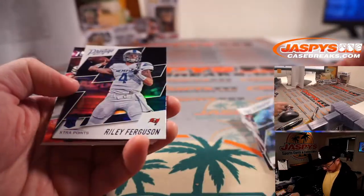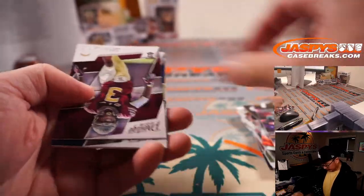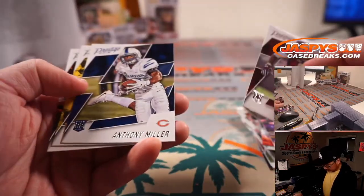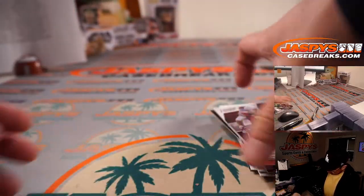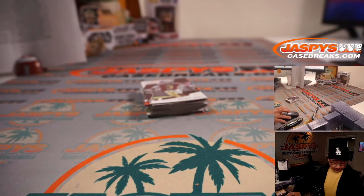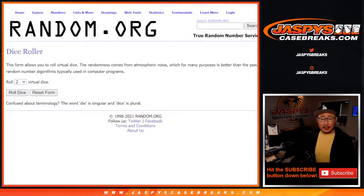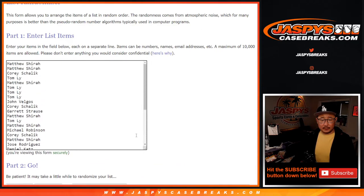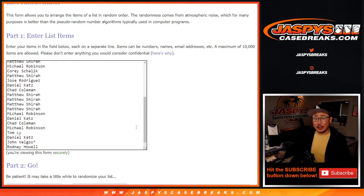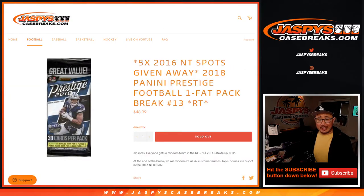This is Ezekiel Elliott, Riley Ferguson, James Anthony Miller. Nothing too crazy rookies-wise here, but that's not the point. The whole point of this is: can I get into that 2016 NT break? So I appreciate everybody here giving this a shot. I know it's only going to be five out of the 32 that are going to get in, but nevertheless I appreciate everybody taking the risk.